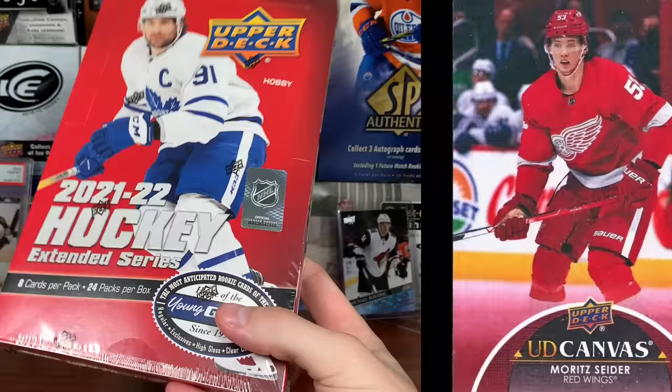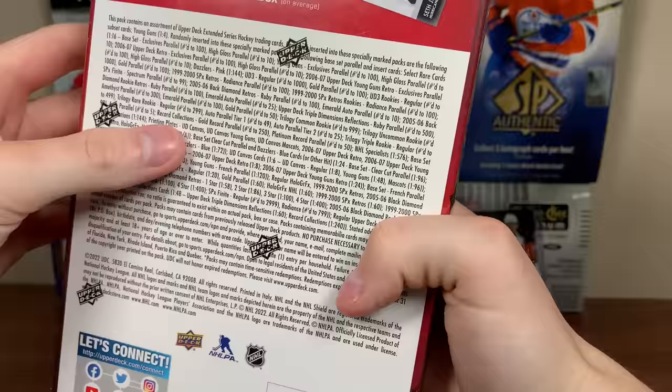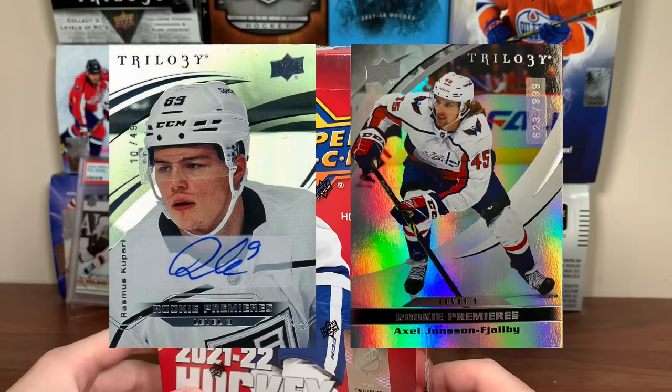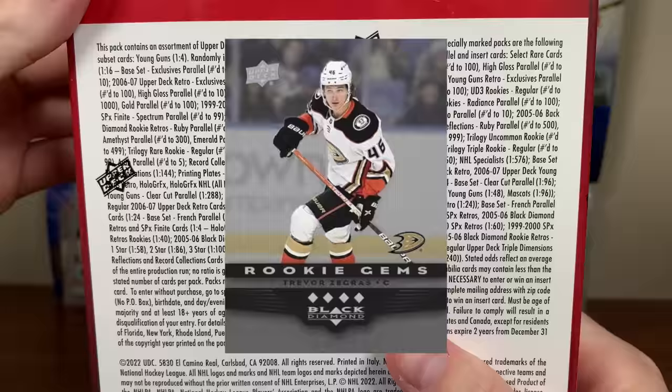There are also Canvas Young Guns — Mort Sider is a big draw for that one — plus there are Mascot Canvas cards; I gotta pull that Gritty. Trilogy was canned for 21-22, so you can get Trilogy rookies in here, including the autographs which are pretty low-numbered. You can get the regular rookies for $9.99 here as well. The 506 Black Diamond cards are fascinating in here too — a lot of throwback inserts, so it's a lot.